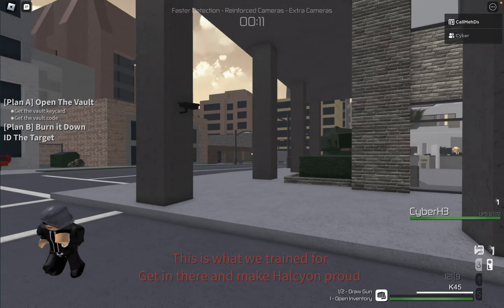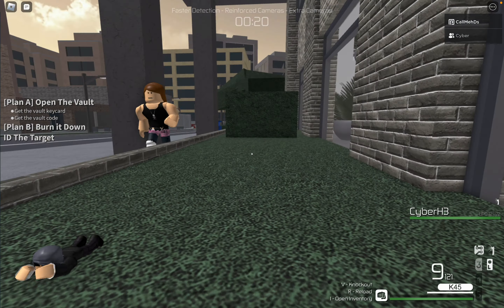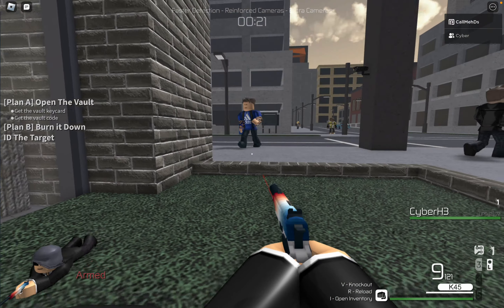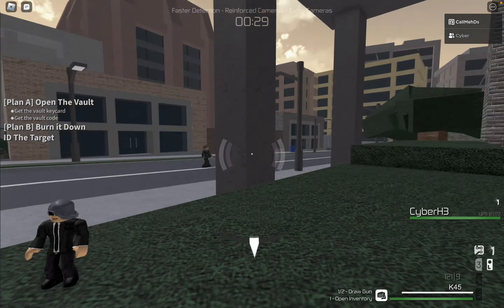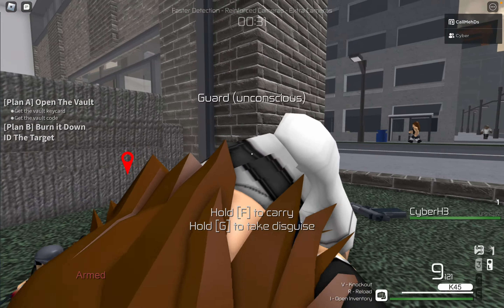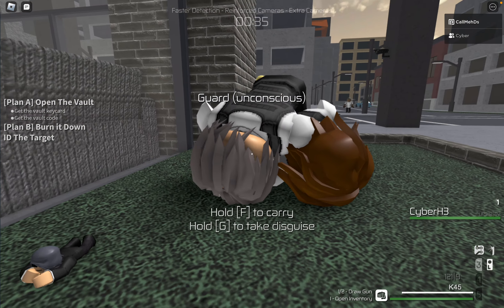We're gonna have to either shoot the camera operators, or we're gonna have to clear the guards, and finally hope for a keycard, which so far is not happening, but we should be fine. Make sure everything's clear, lure that guard out, and then afterwards we can grab yet another disguise, and maybe, hopefully, a keycard.